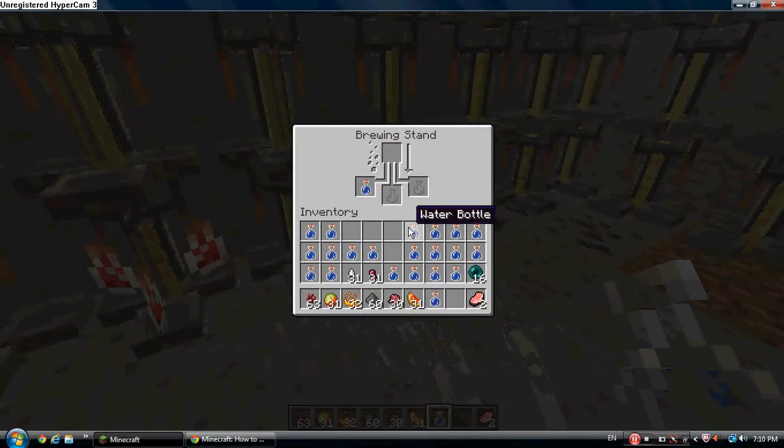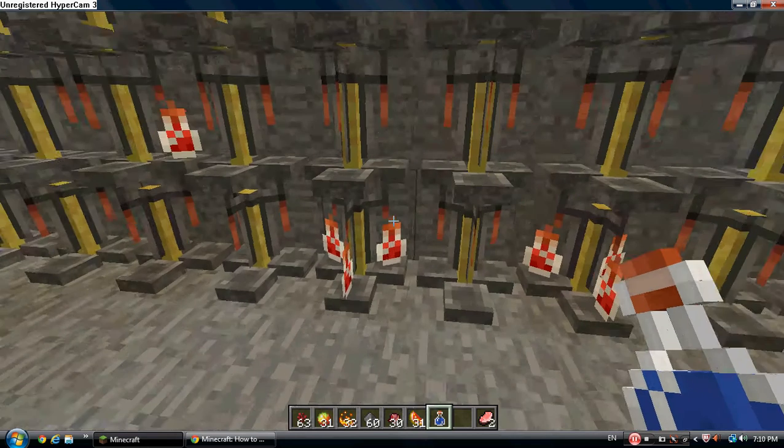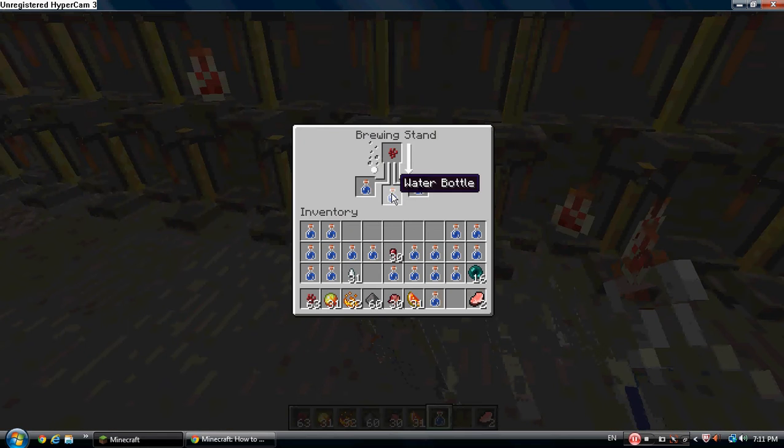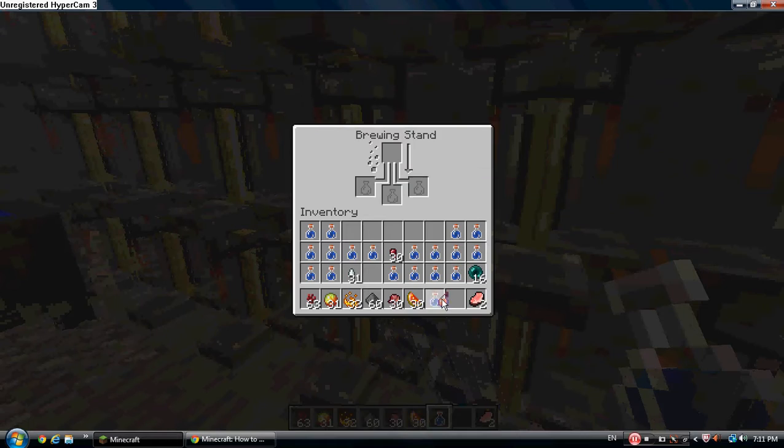I'm going to put three in here. I think I'll make a poison potion — spider eye. Awkward potion now? Glistering watermelon. True. Fire resistant.